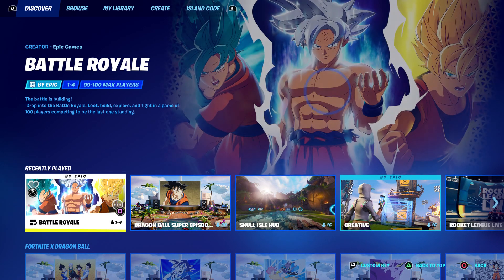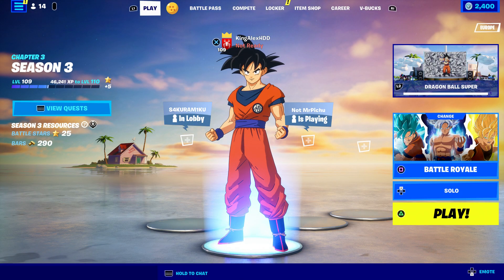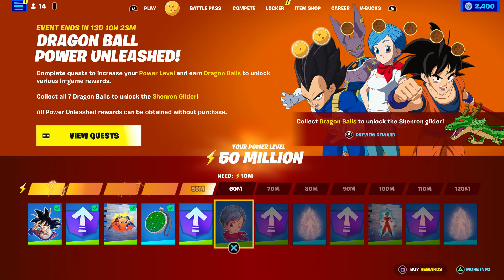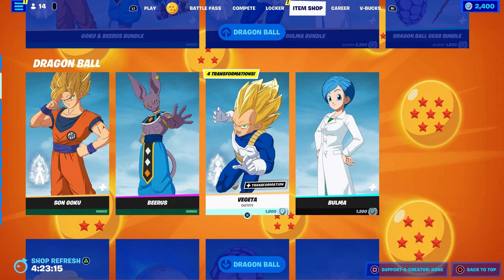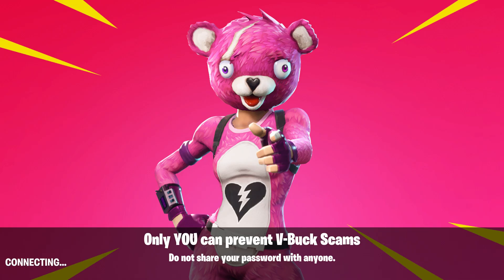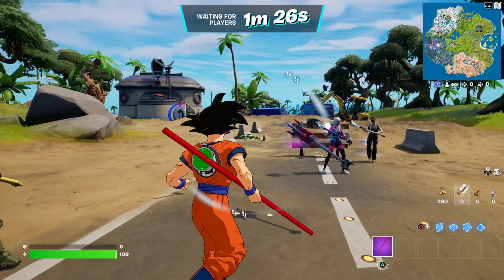The next thing you're going to do is start up a Battle Royale. Very simple — just make sure you start up a Battle Royale, then click Play. Once you start it up, come to the item shop and hover over Vegeta until the game starts. Just hover over Vegeta, and once you're hovering over Vegeta, I'm gonna tell you what you need to do next.